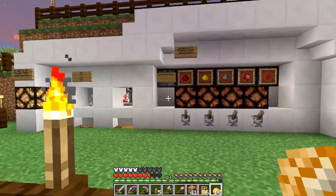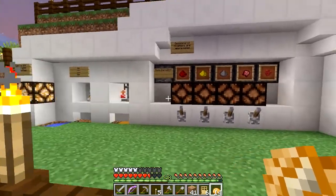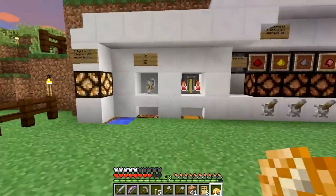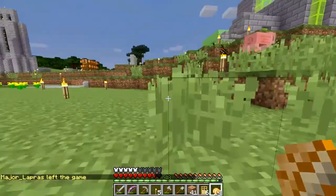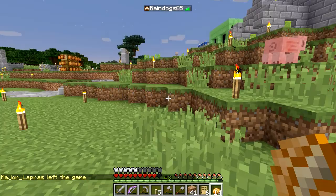We'll see how this recording session goes. Here is a nice little brewing area that Trickman built for us — you can check out one of his videos, he shows how that goes. Oh, there goes Major — he was on for a few minutes, but now he's gone.